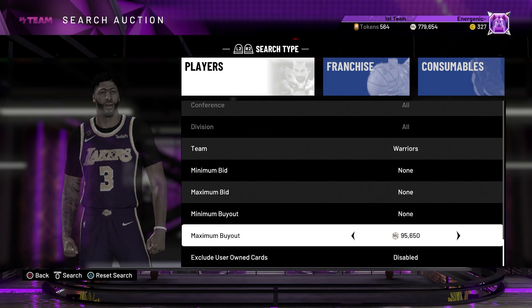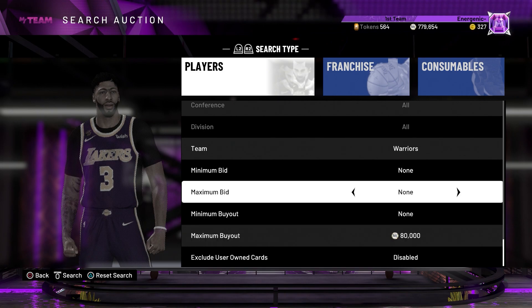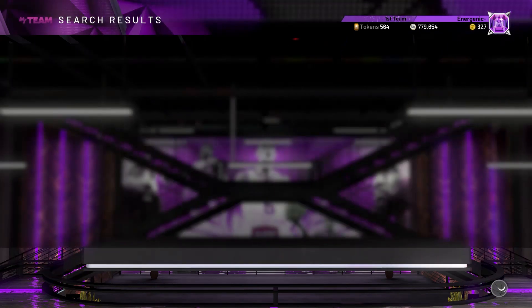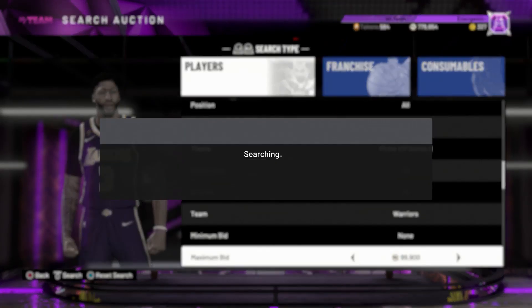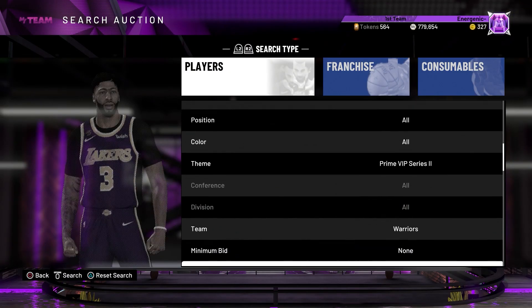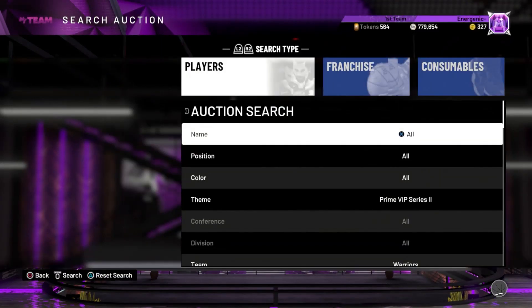The cheapest Klay is about 88,000-89,000, so this might actually be a decent filter. It'll probably be better once the super packs drop, but you can definitely see a KD on this filter. I set my max buyout to 80K and max bid to 100K — Warriors, Prime VIP Series 2, no color filter — just keep refreshing and see what pops up. If you see a KD pick that up ASAP.